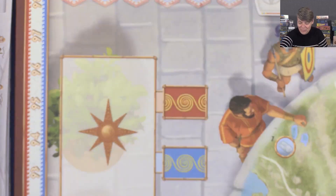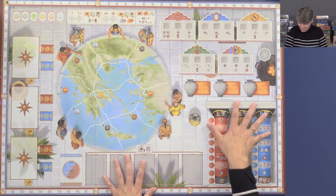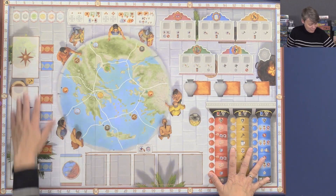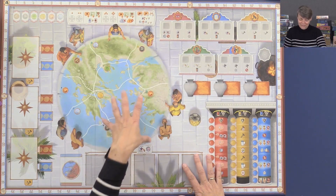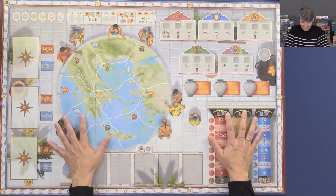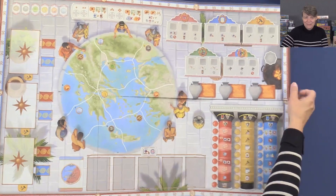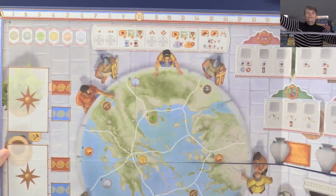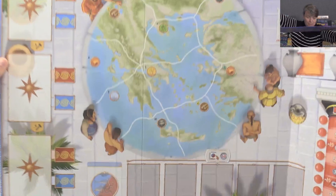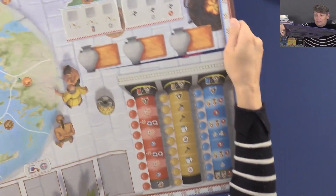And now we just have the board left. So this is the board — it's very big. You do have some different tracks you can go up here, and areas you need to maybe take control of during the game. It looks beautiful. There's a second side to the board too. I'll take it up a little closer so you can have a closer look. And then you have these tracks here.